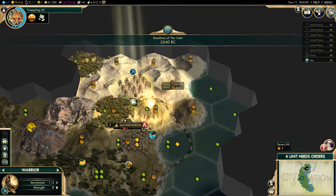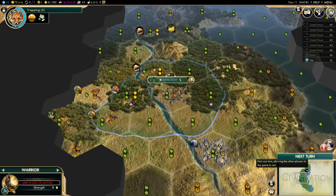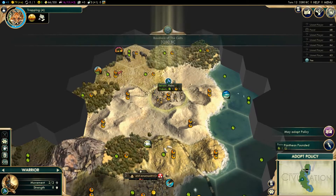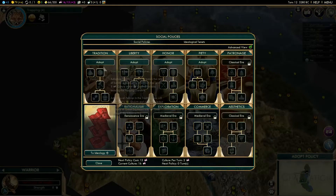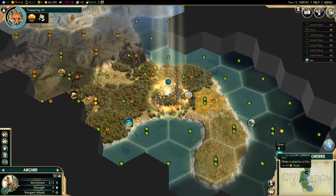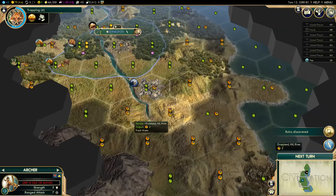Trespassing — I understand that I'm trespassing, but this stage in the game doesn't matter. Pantheon — God of the Hunt. Good one, one of my favorites. Only five camps though — how many do I have? Oh, I got two. I guess that's fine. Tradition as usual. I should do a game where I go another social policy — that might not be a bad idea.